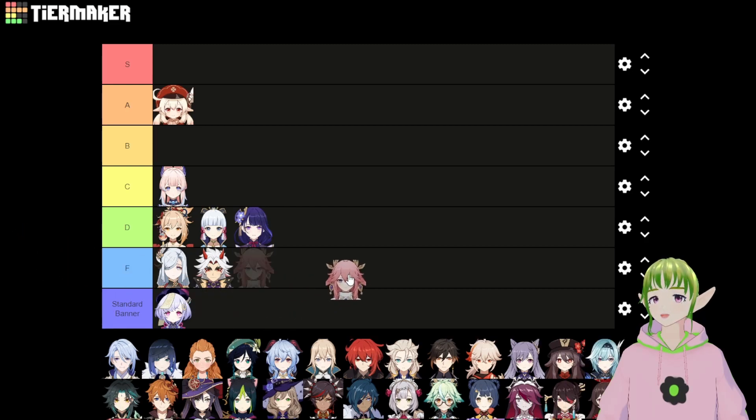Next up is Yae Miko. She has the same problems as Itto — she cannot ascend at all until deep into Inazuma. She's also a catalyst character, so she could technically hold Thrilling Tales of Dragon Slayers, but Barbara is just better for your team because she heals. Miko can apply Electro, but she's not as good at it as Lisa, the free character. Her elemental skill is awkward to aim for puzzles. Yae Miko is a fan favorite and everybody loves her, but on a new account, you won't be able to use her for a long, long time. F tier.